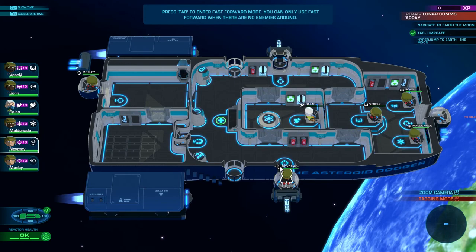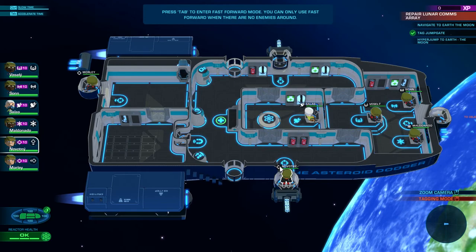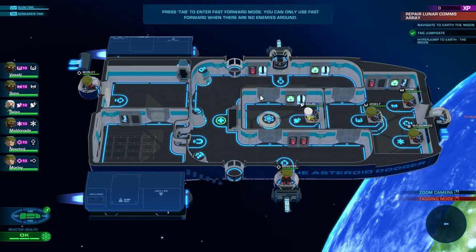Now each of the crew will have different skills and abilities. Obviously gunners are better at shooting and get gunnery skills. Pilots are better at piloting — stuff like that. Press Tab to fast forward.